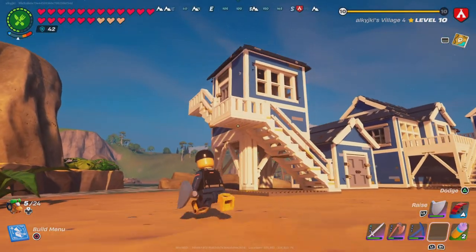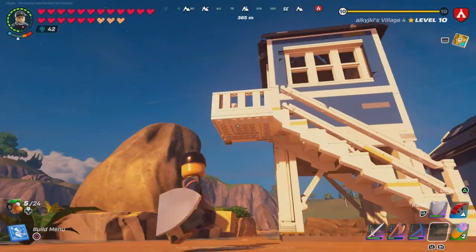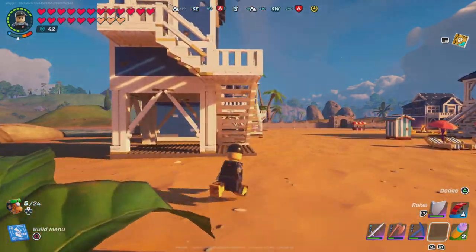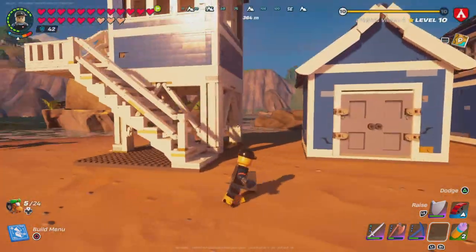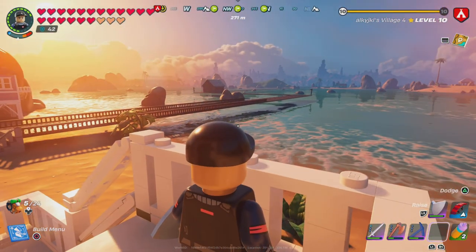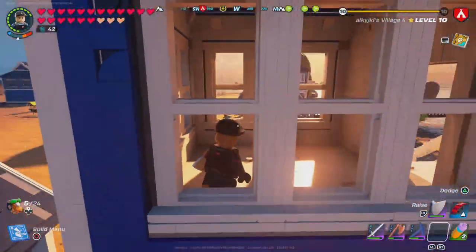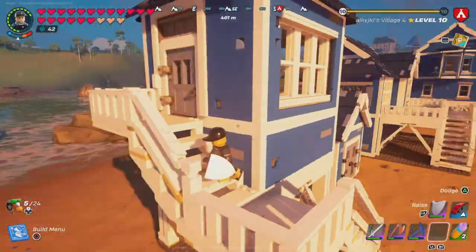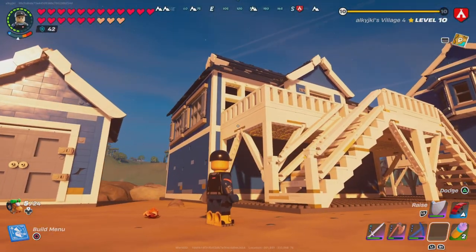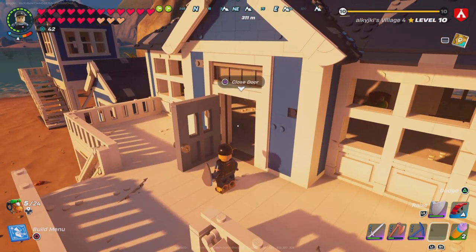The lifeguard stage is pretty simple. In my opinion, it's facing the right way — if I'm a lifeguard coming up the stairs, I can be right up here checking the water, making sure it's all safe and secure. Nothing inside yet but we'll figure that out later.